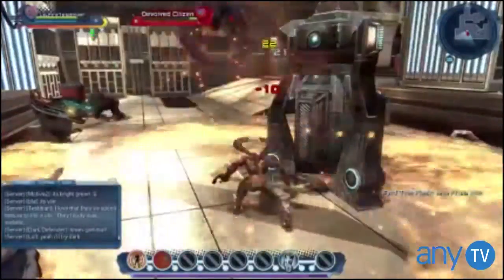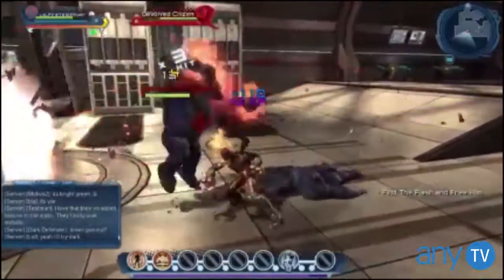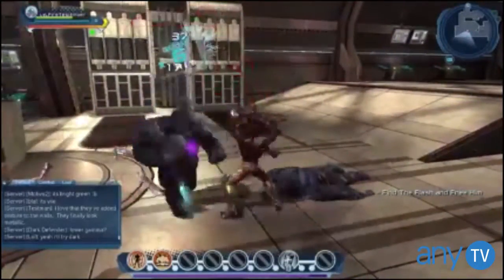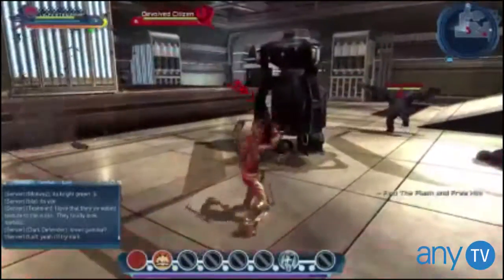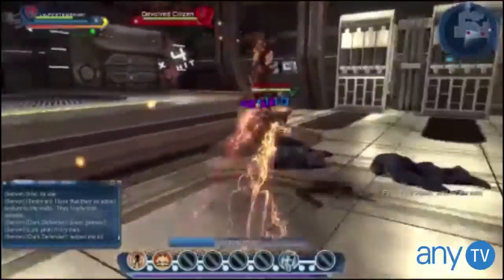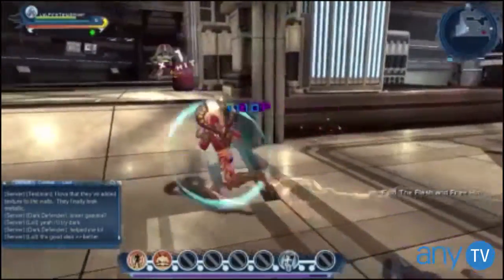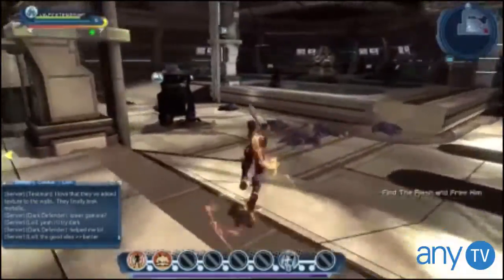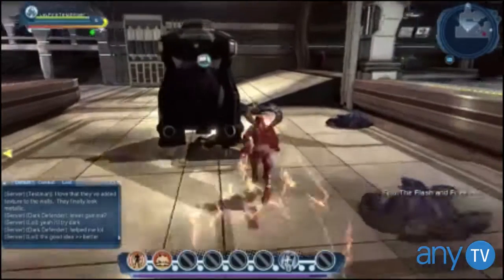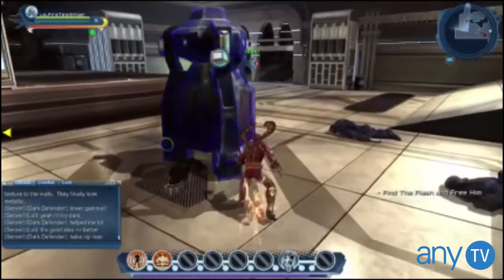The gear you collect can change your character's appearance, but only if you want it to. One of the first items I got was a cape, but I'd rather have wings, so I locked my back appearance so that my back piece would only affect my character's stats and not their look. World of Warcraft lets you hide certain pieces, but it doesn't give you nearly this much customization or let you do as much with your default appearance. That's amazing to me because character customization is one of the most sought-after things in any MMO — I want my character to look pretty badass.